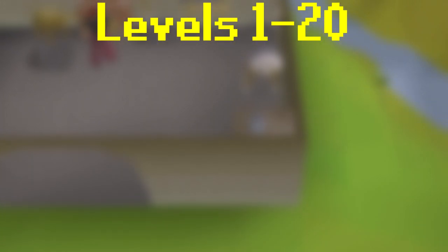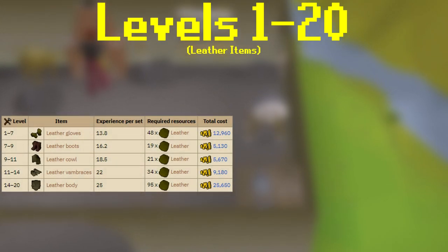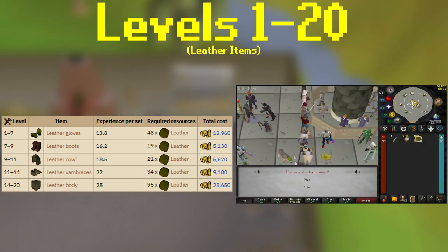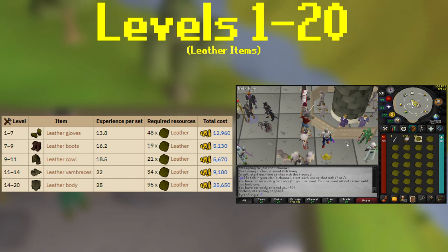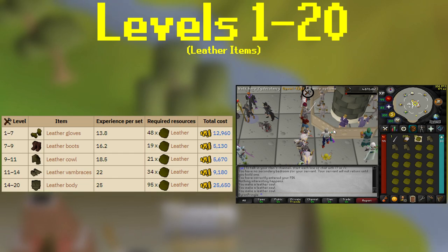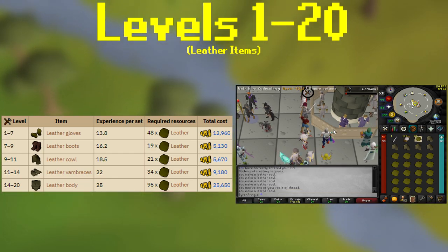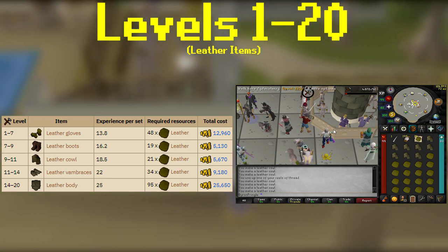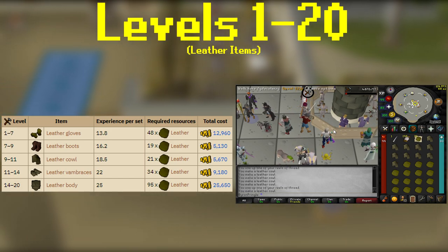We're going to start off at level 1, and that's going to be crafting leather items. You're going to need a needle, thread, and some leather. One thread gives you about 5 uses, so you'll need about 50 thread to get to level 20 crafting, which is super cheap. Shown on screen is a chart showing pieces of leather gear to craft from 1 to 20, starting with gloves, boots, cowls, vambraces, and then ending with leather bodies. The exact amount of leather you need is shown on screen for each stage of leveling and the total cost. Going from 1 to 20 will cost less than 100k.